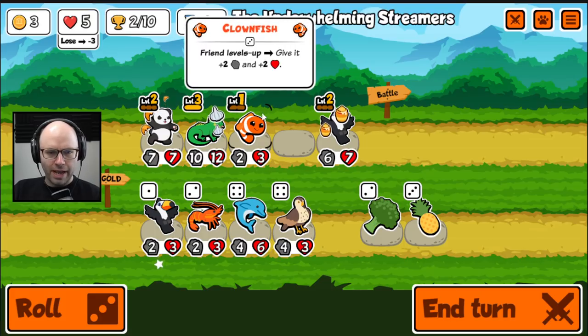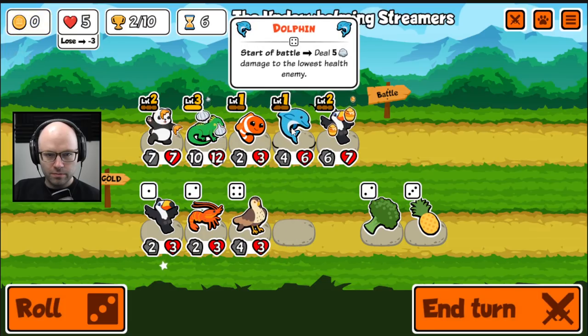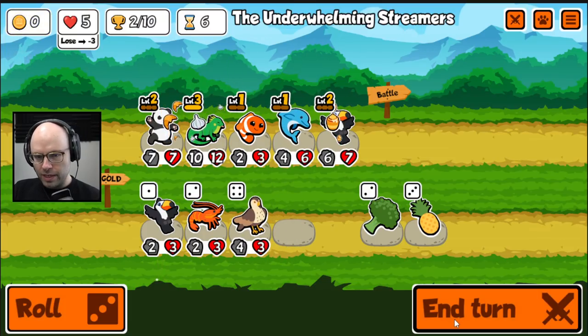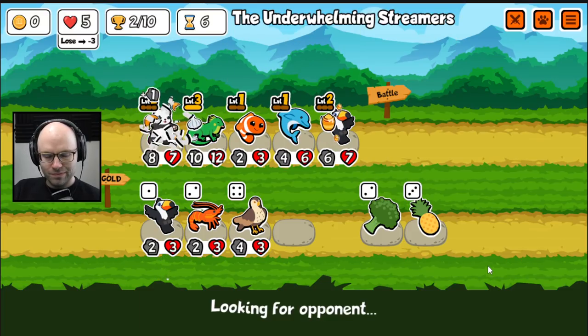I don't really care to pass the bee back any further. I think I would rather have a dolphin shoot the lowest HP unit. Also, I don't think we care for a level 3 toucan — two more damage for three gold is a bit of a heavy price to pay.